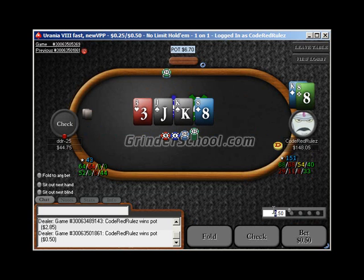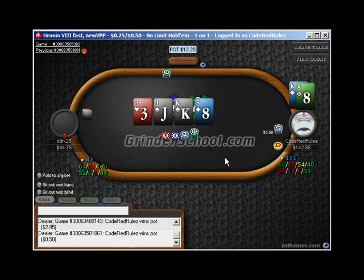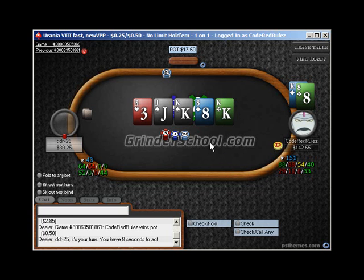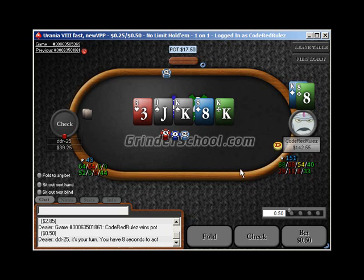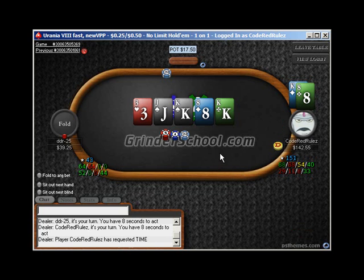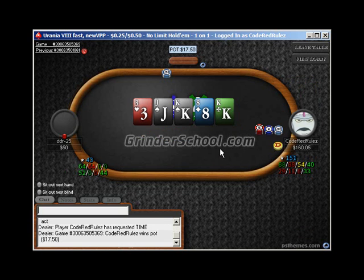Here's our three streets of value. If he check-raises me, I think we're getting it in — we're only behind like a couple of hands. There's the boat — we're going to over-shove this river because I feel like he's got king-x a lot, especially if he bets out. We have a boat, so if we bet $11 he's probably only going to call us sometimes, but if we bet $40.50, he's going to call us with any king. He folds — he probably didn't have anything since he insta-folded.